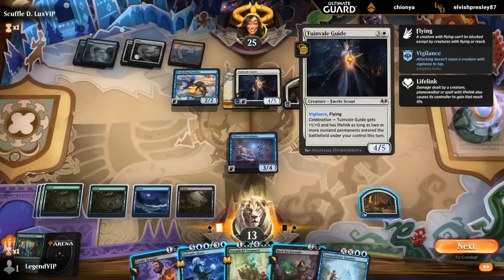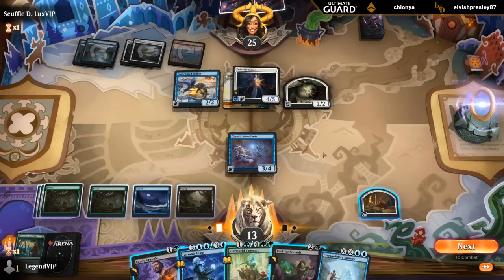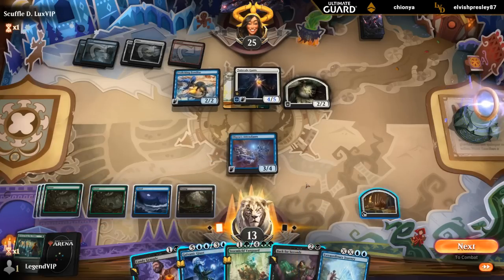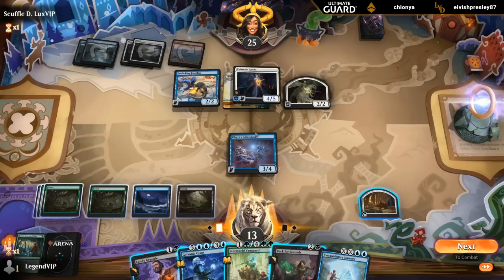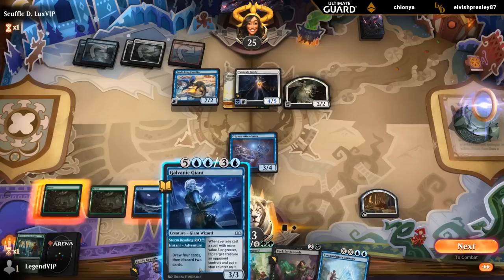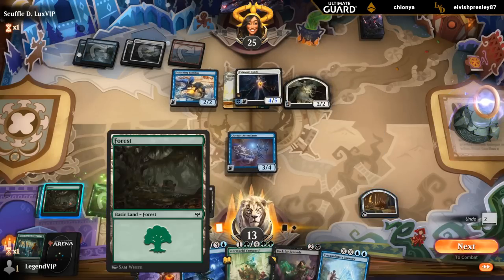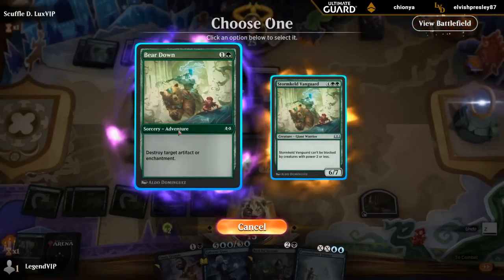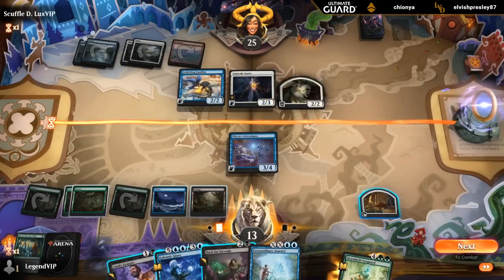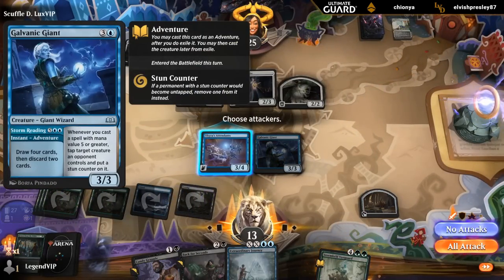Could also just take out the Guide altogether with Candy Grapple if we sacrifice the food token. So we've got a few options. Can also cast Vanguard without going through the adventure first. Yeah, maybe just kill the Knightly Valor, keep up Candy Grapple. Or we can play this for four mana and then destroy the enchantment — kind of like that as well. That way the Attendance can still block. And next turn if we play Vanguard we'll be able to tap something down with Giant's ability.